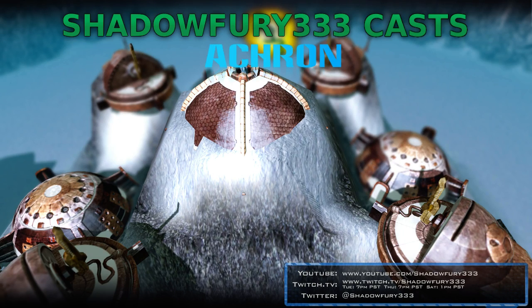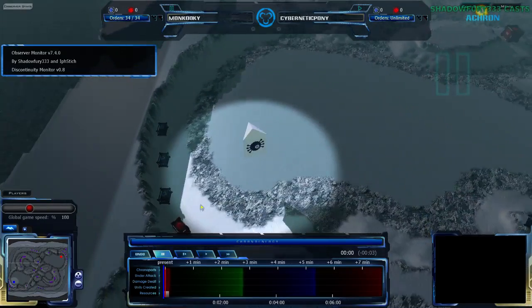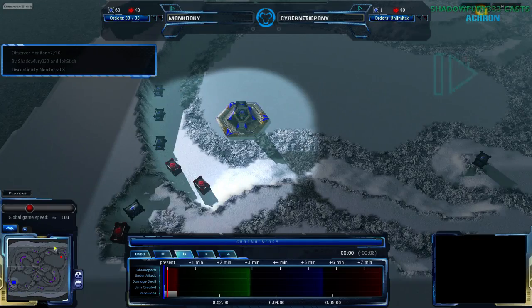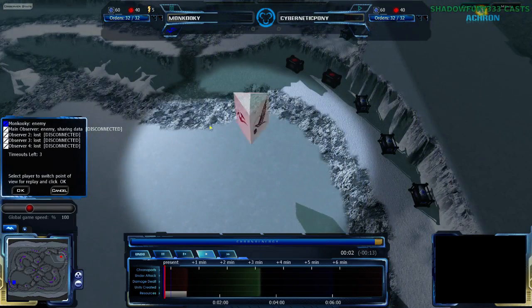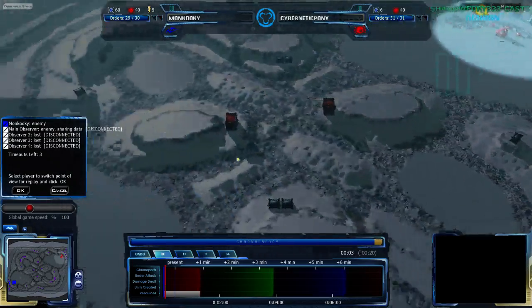This is ShadowFurious33 with a match between Moncookie and Cybernetic Pony on Snowblind. This is a map we have seen a great deal of because it was in the tournament and used a lot. Moncookie in the southwest side of the map, Cybernetic Pony in the northeast. Cybernetic Pony went random this game and has been chosen to play Grekkum. So we shall have a Beckier vs. Grekkum matchup here.